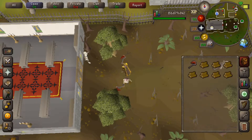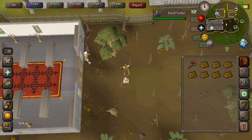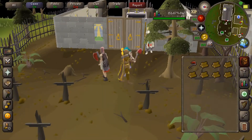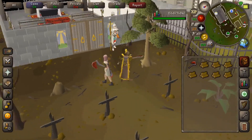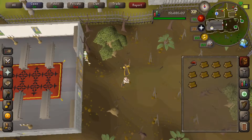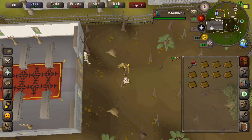We've been cutting them here instead of cutting them at the farming guild, because the farming guild doesn't have these people running across the land. These people running across the land have been keeping me entertained. I don't know what they're doing — it looks like they're jumping off that building. I don't know why they're wasting their time doing that when they could be cutting yews and making some money.